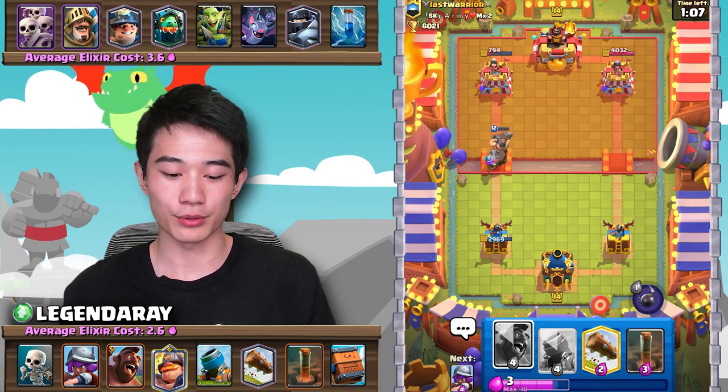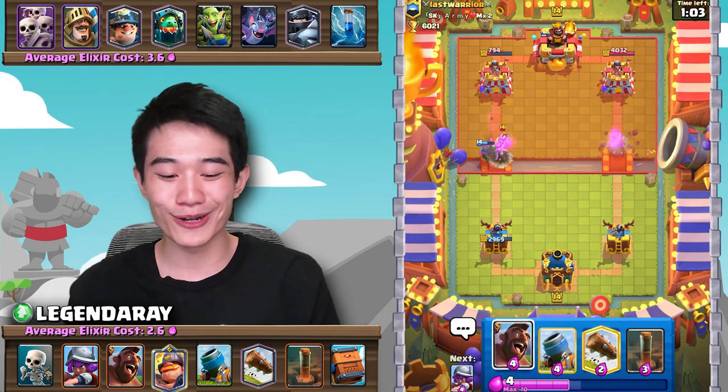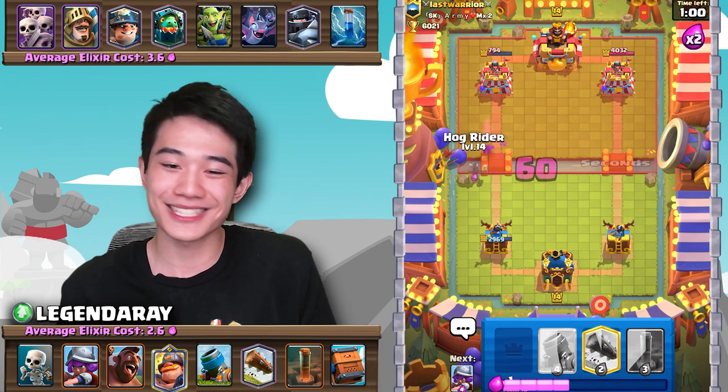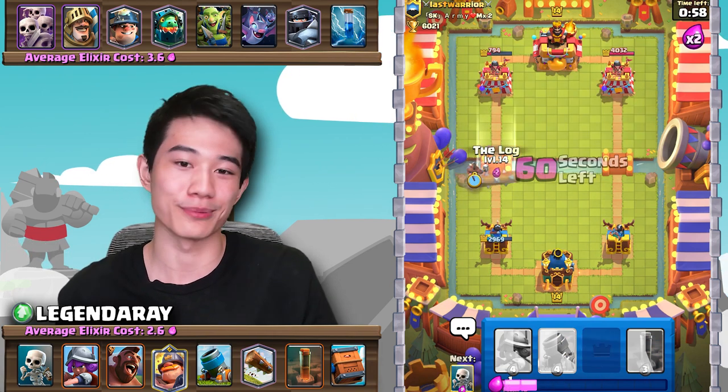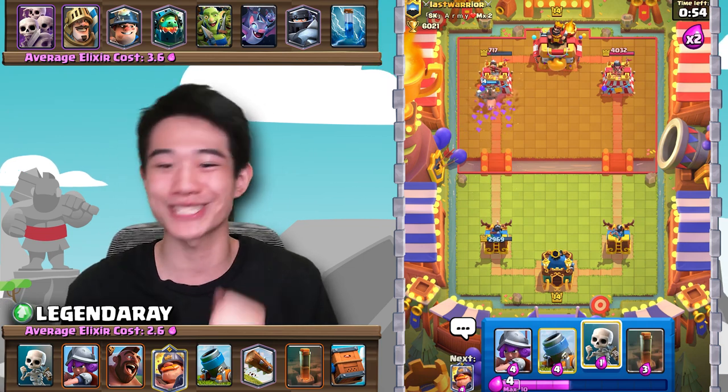I'm going to preemptively put this bomb here so he can't play anything. Look at that — it explodes the Goblin Gang. Musketeer didn't get any hits, but what a play. Let's try to follow that up with a predictive Log — and we hit the predictive Log!